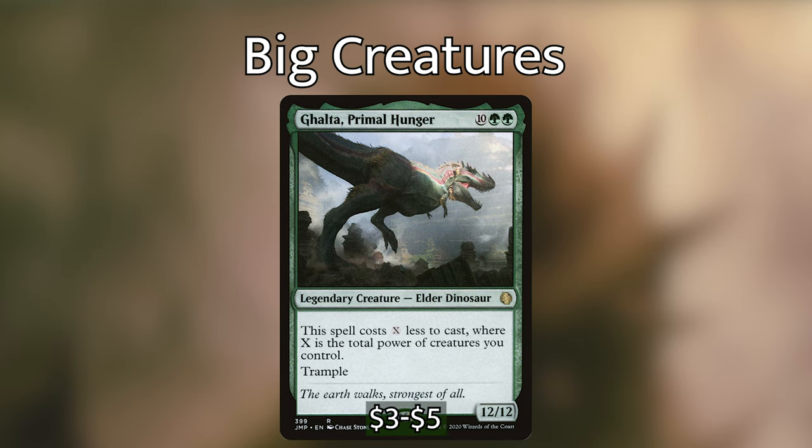And our favorite dinosaur: Galta, Primal Hunger is ten green green for a 12/12 dinosaur with trample. It costs X less to cast where X is the total power of creatures you control. So if we already have a 6/6 out and Elena — a 4/3 — then Galta only costs two green, which means we net 12 red mana for just two green. Now this is good business, folks.